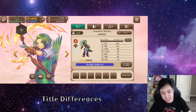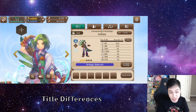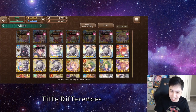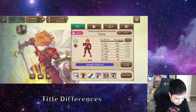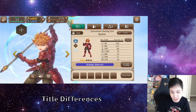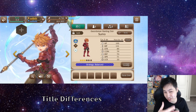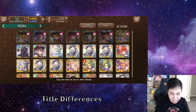Each character has a specific title — like Guardian's Resolve or Unwavering Friendship — and different titles for the same character are actually different allies. So let's say I have a 4-star Sumo 'Overcoming Farewells' and another Sumo that's 3-star with a different title like 'Swordsman Starting Out' — they're different characters with different stats. A nat 4 is different from a nat 3. And it's too early for any tier list, so in my opinion just play your favorites.